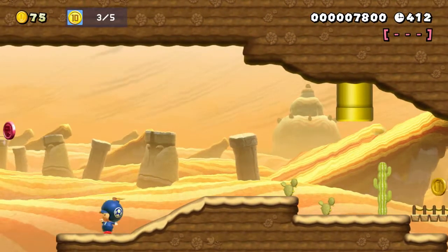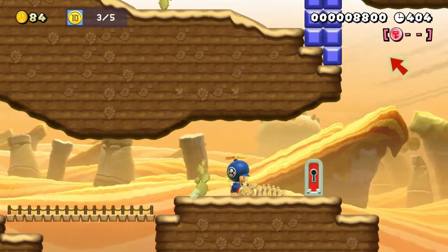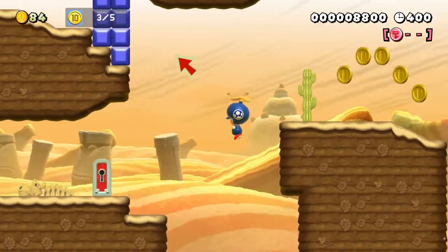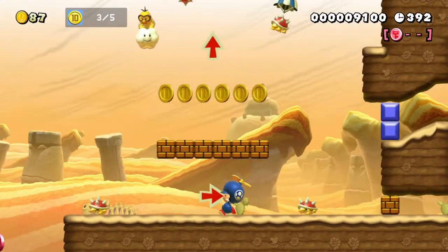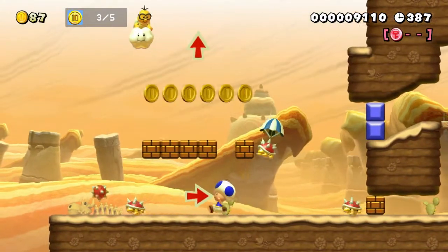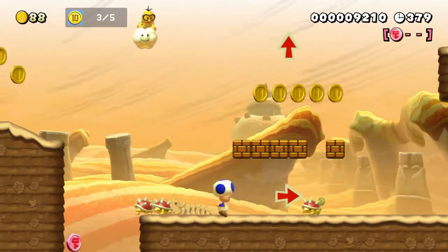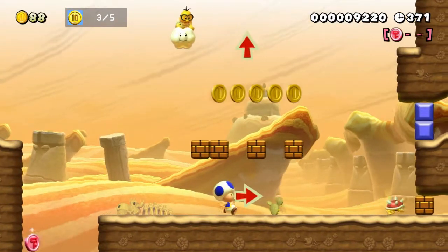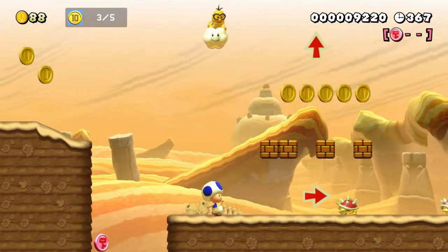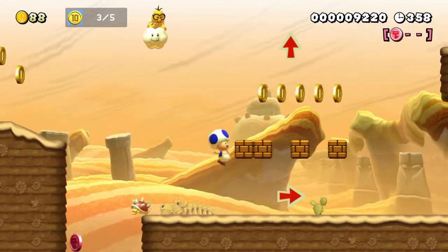So this is the part where it can get kind of confusing, and where I was really stumped. I can barely see this red coin first, just because my TV's a little small. You can't go back into the pipe — the on-off switch is blocking that. So you can't kill this Lakitu. It is imperative that you do not kill this Lakitu. What you have to do is not get damaged, and take one of these spinies that are going to land on this brick platform and get them into their shell.